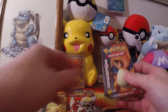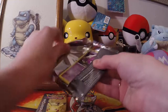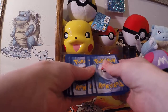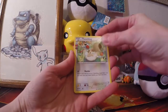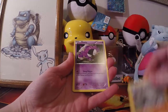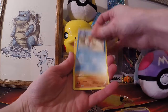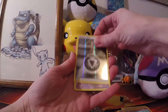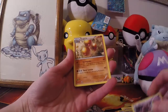I think we're going to open the Charizard first. One, two, three. Fletchling, Revitalizer, Trainer, Gastly, Psychic Energy, Krabby, Geodude, Reverse Holofoil, and a Jirachi — well that's kind of cool. And a Dugtrio.